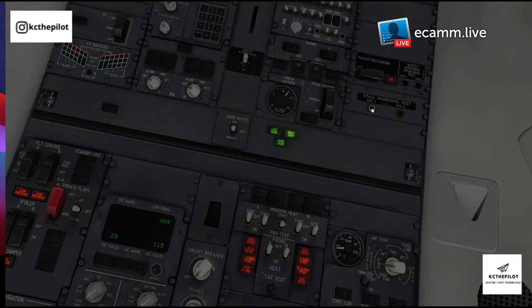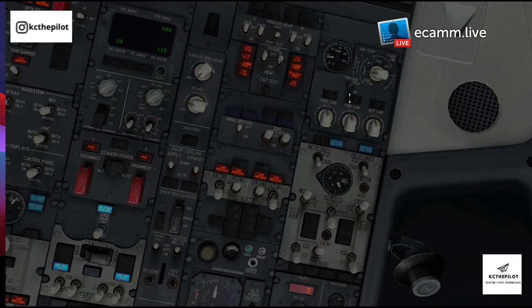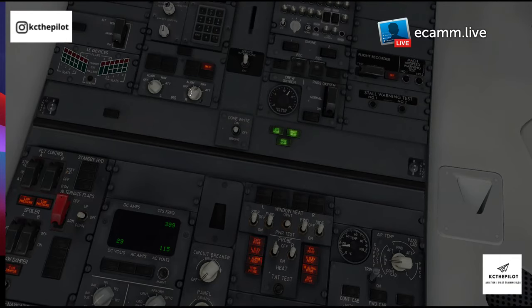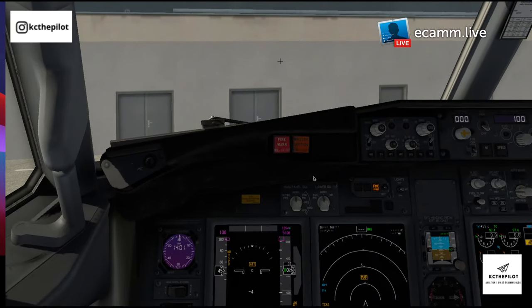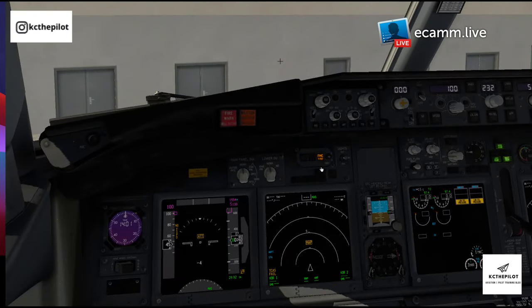We'll then check the overspeed — you can hear the clackers. For the stall warners, it has to be on AC power for at least four minutes and I've just switched it on, so I'll come back to that. Then we can turn the IRS's on to align, and it's back to the seat to start the setup process. A couple more things to do before we go any further — just the Christmas tree test.